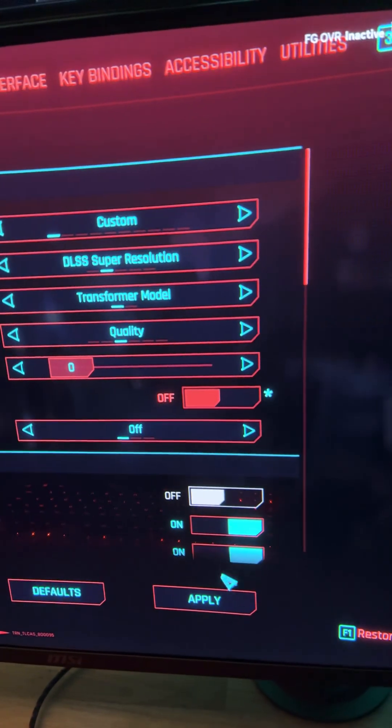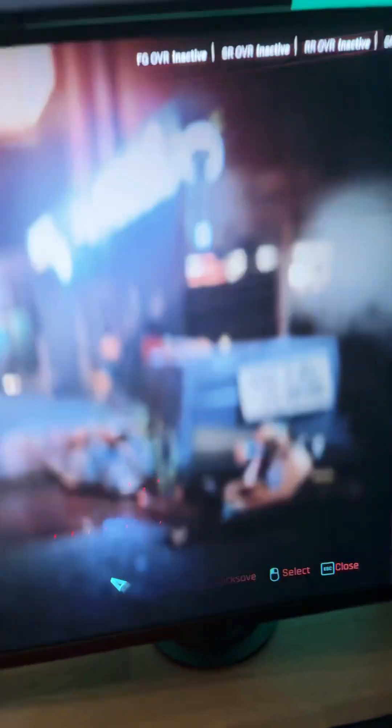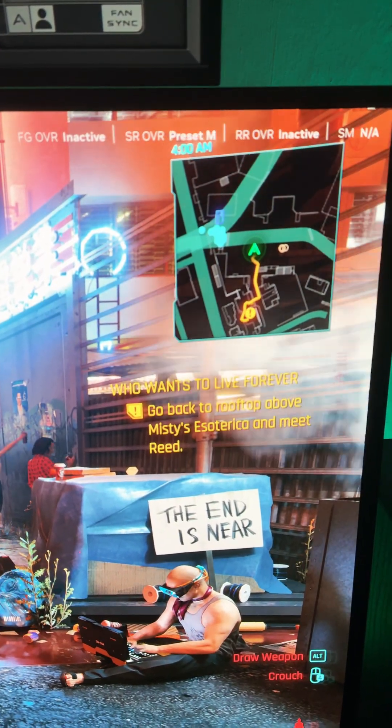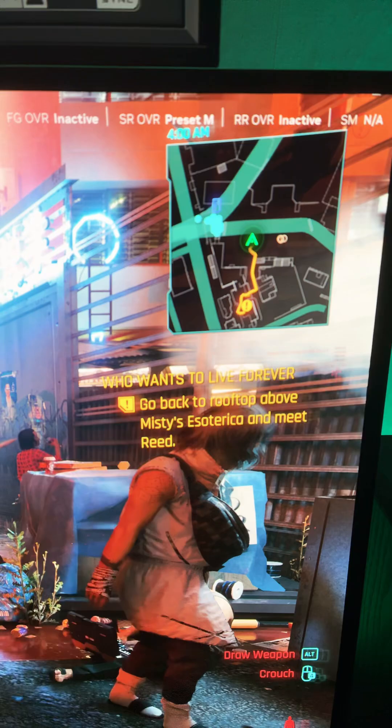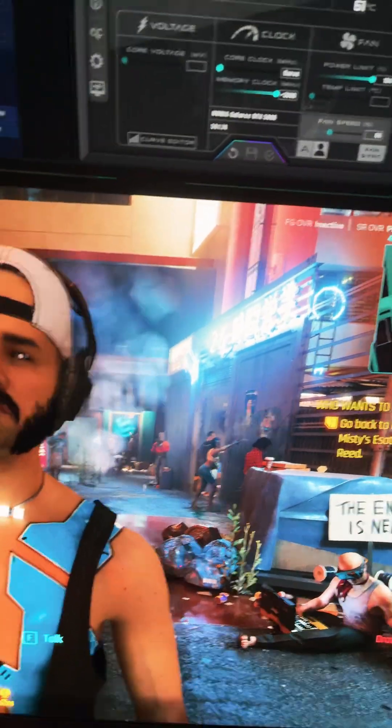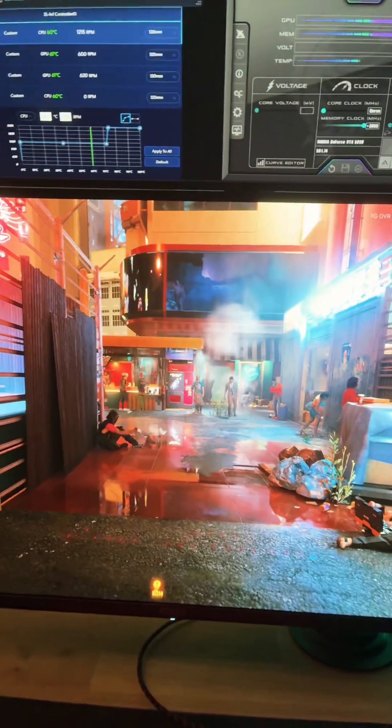Let's disable Ray Reconstruction and go back into the game. And there it is — Preset M is now active. I've noticed this in any game with Ray Reconstruction: Doom the Dark Ages, Indiana Jones, or Cyberpunk.